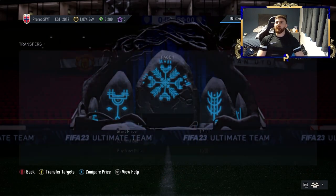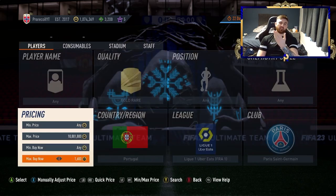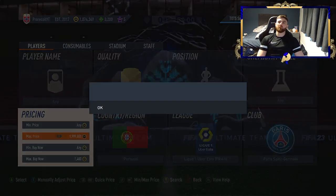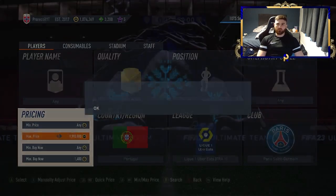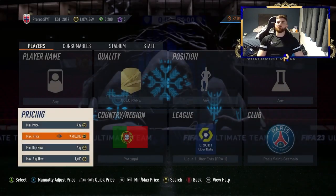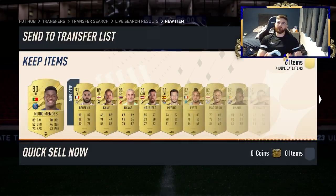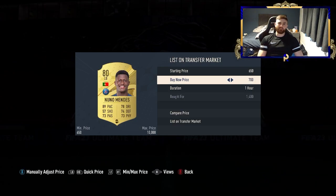From the looks of things, 1.7k is a guaranteed seller. 1.6k is going to be a little bit easier — EA Tax there would be 80 coins, so that's a 120 coin profit. We already saw the 1.3k, which would have been a 220 coin profit. So straight off the bat we've seen some decent profits, and you can see the players available. We got the first one that came up, which does show how easy this one is going to be to do.